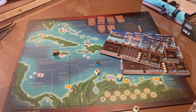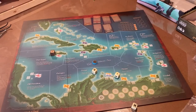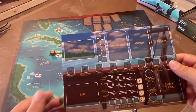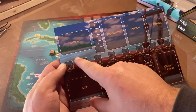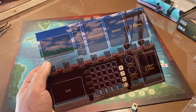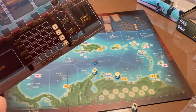This is a pirate game that's set up in the Caribbean. You're going to have one of these little player boards, and you're going to get a random captain. There are several different nationalities of captains — you might get a Spanish, French, Dutch, or English captain.